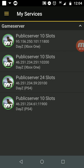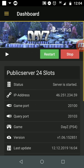I'm using the Nitrado mobile app to show you this, but if you use the web system it's just the same — you just go to your services and click on the server you want to control. So let's go to, say, my PlayStation server.